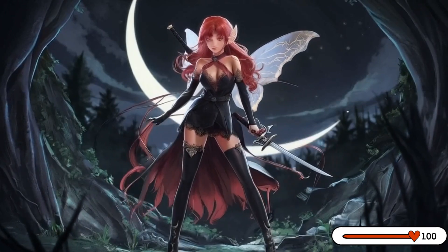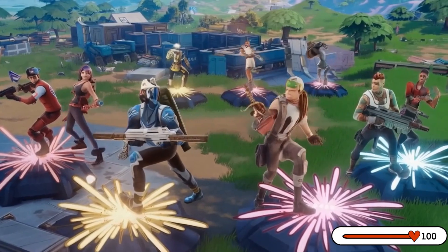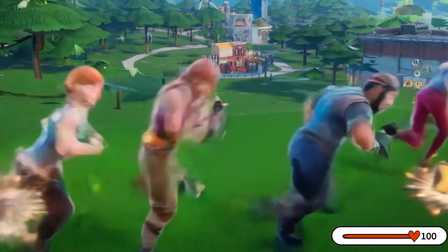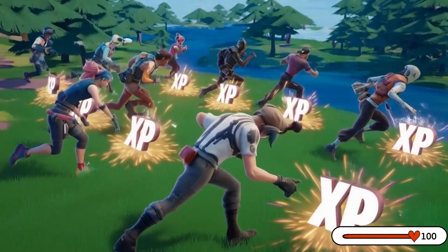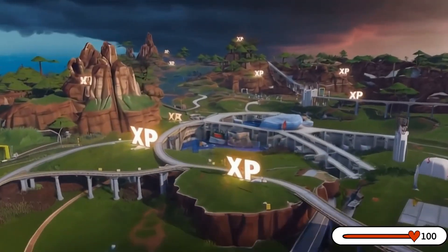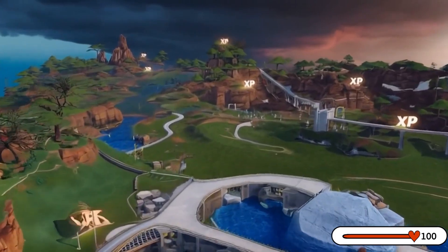What is the best XP glitch map in Fortnite Chapter Five? The top XP glitch map in Fortnite Chapter Five is a secret trick in creative mode — it lets players get lots of experience points quickly. This trick helps you move up in the battle pass fast, getting rewards quicker. How can I use the best XP glitch map to level up quickly?